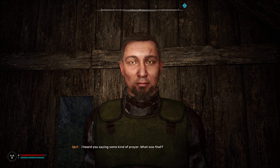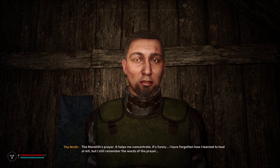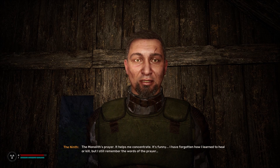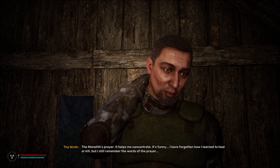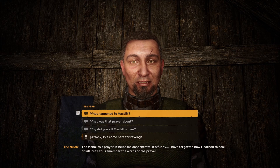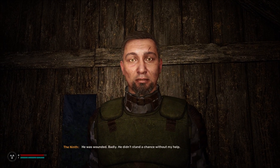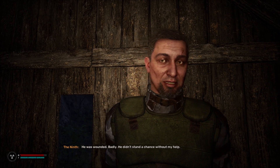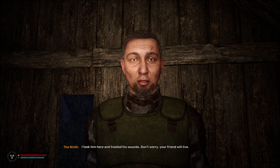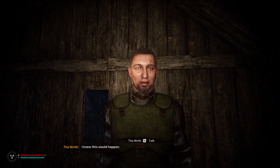I heard you saying some kind of prayer - what was that? The Monolith's prayer - it helps me concentrate. It's funny, I've forgotten how I learned to heal or kill, but I still remember the words of the prayer. What did you do to Mastiff? He was wounded badly - he didn't stand a chance without my help. I took him here and treated his wounds. Don't worry, your friend will live.